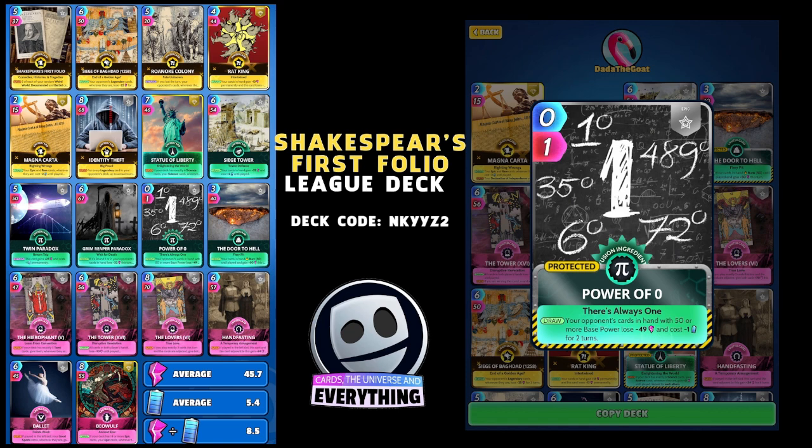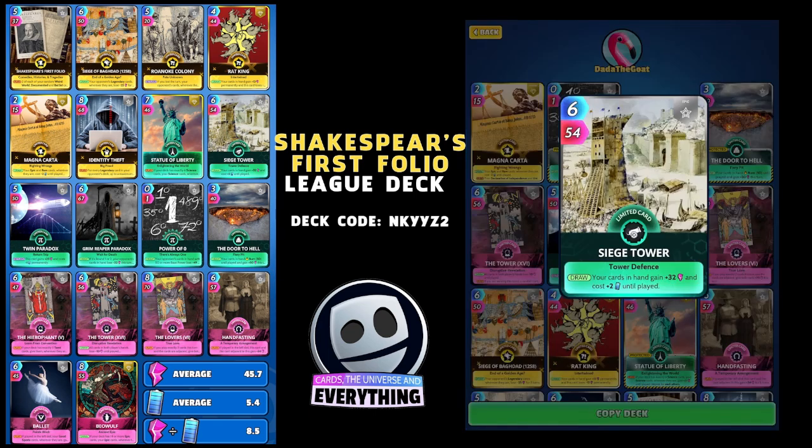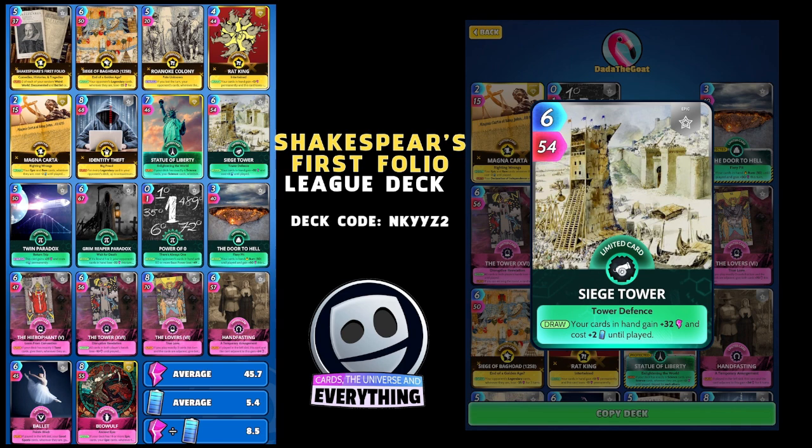It's obviously got Beowulf in it — we'll have a look at that one at the end. Next up is Power of Zero, naught for one, another epic card. On the draw, your opponent's cards in hand with 50 or more base power lose minus 49 and cost minus one energy for two turns. We can just about afford to play this little baby.